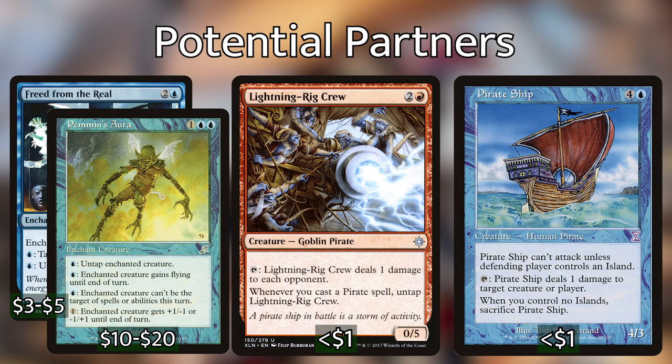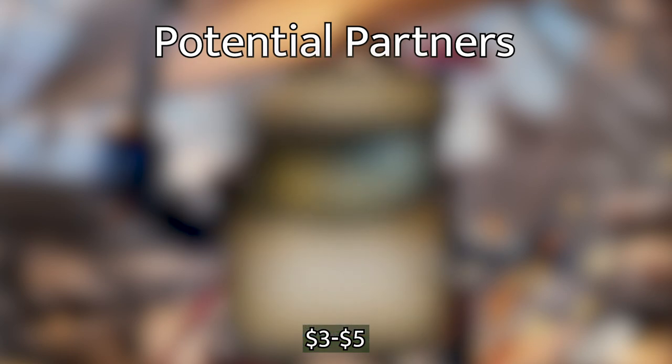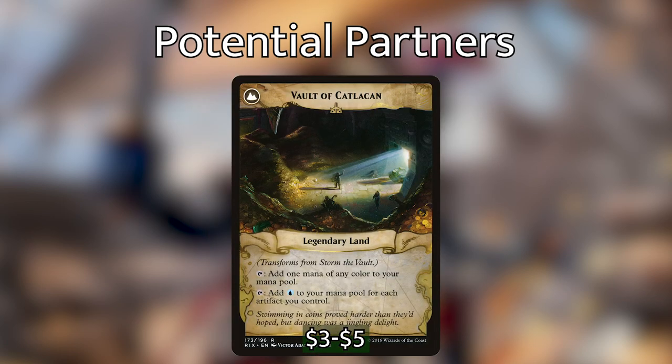The last card in Izzet I want to quickly mention is Storm the Vault. For 2, a blue, and a red, you get a legendary enchantment that creates a treasure token whenever one or more creatures you control deal combat damage to a player — basically doubling our treasure generation. At the beginning of your end step, if you control five or more artifacts, it transforms into Vault of Catlacan, which is essentially a Tolarian Academy with another option to tap for any color. There is a reason Tolarian Academy is banned in EDH — run this and find out why.